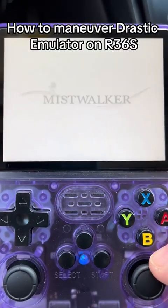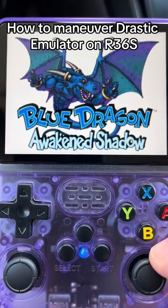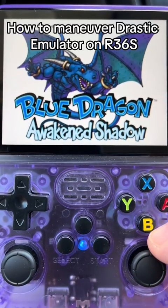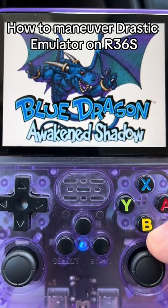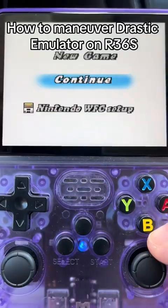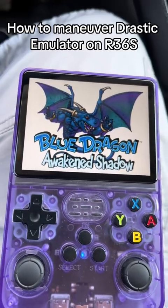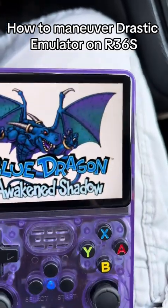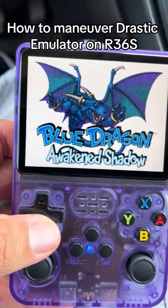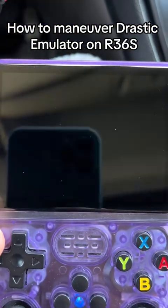I actually wrote a small list of stuff that you can do with it. If you press the R2 button when you're in the game, it switches from one screen to the other — I'm pushing R2 and it goes from one screen to the other. If you press the L2 button, it'll switch between double and single screen.